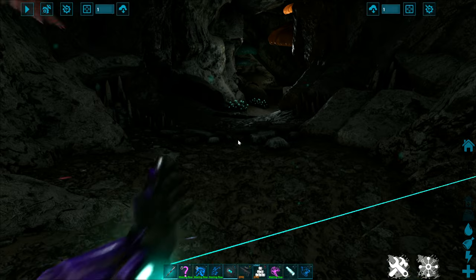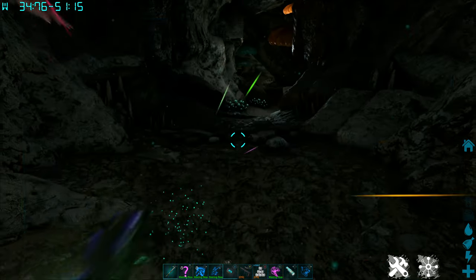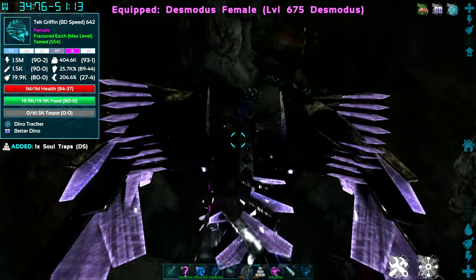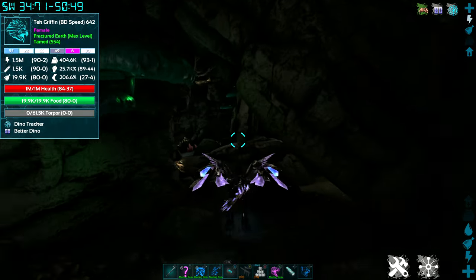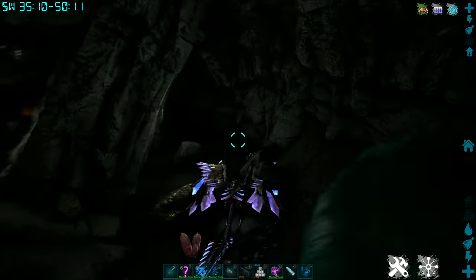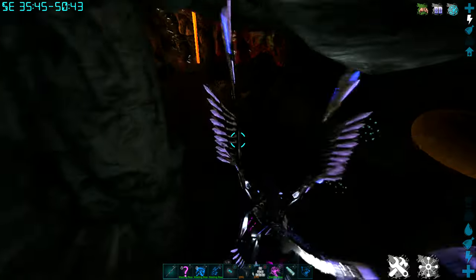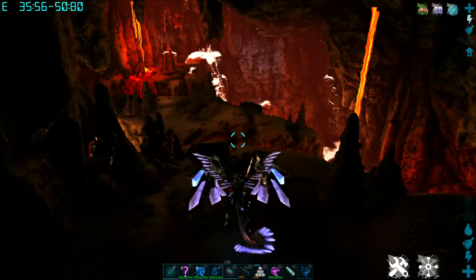Smaller flyers would be better. I'm going to grab a griffon for this one — a pteranodon will also work, or any other small flyer. Come on down and just follow the trail down. It's a very pretty little cave. There are some resources down here if you're looking for metal and things like that. Then what we want to look for is the lava entrance over here.